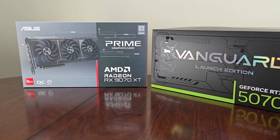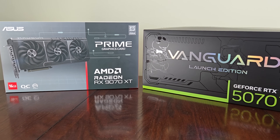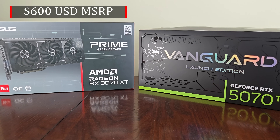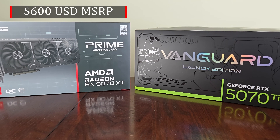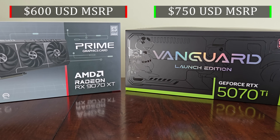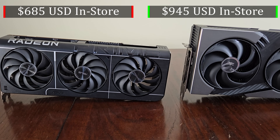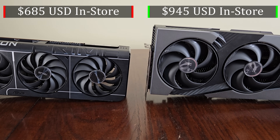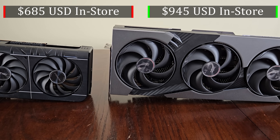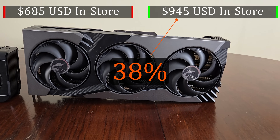Today's testing includes all of my graphics cards. However, I do have the two new kids on the block: the 9070 XT from ASUS, this is the Prime Edition, up against the MSI 5070 Ti, this is a Launch Edition Premium model. Because these are non-reference models, we get non-reference pricing — this is what I actually paid. This means the 5070 Ti is a whopping 38% more expensive than the 9070 XT.